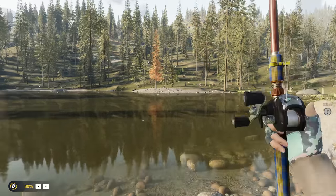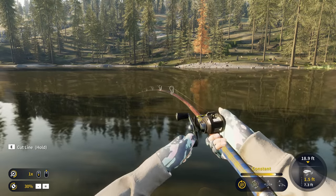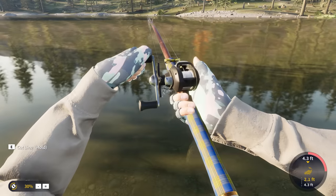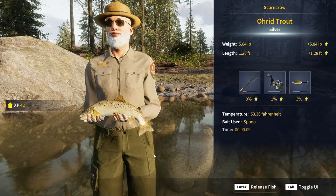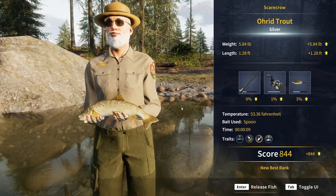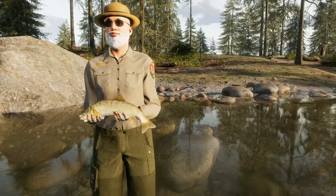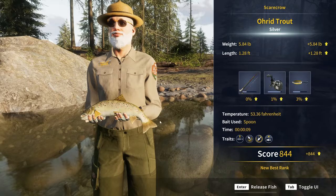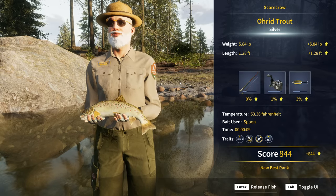We finally got a fish on — hooked on a size five spoon. That looks to be the orange trout. Yeah, that's an orange trout — 5.84 pounds. That is amazing! I did notice there might be a little bug there because it didn't pop up out of the water fully. Like, half of the fish appeared to be invisible. So that might be a bug — we'll keep an eye on it. But other than that, the actual fish model looks incredible.